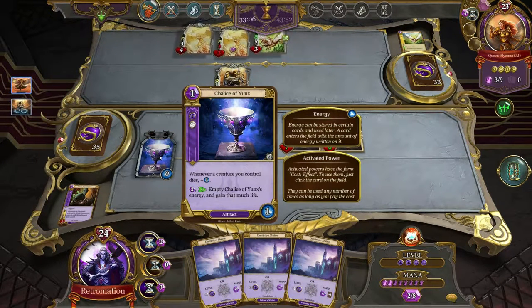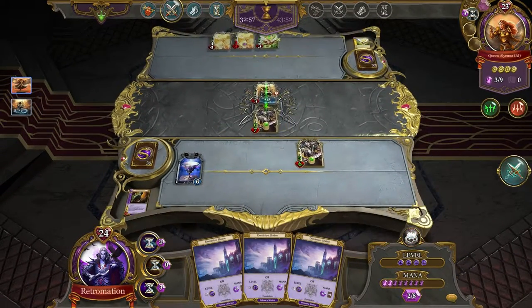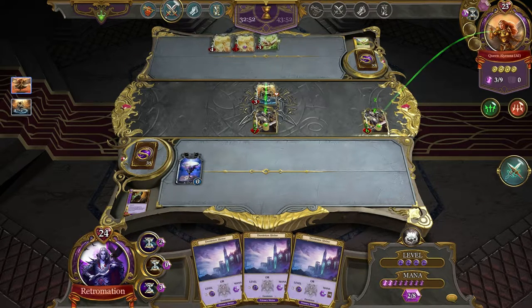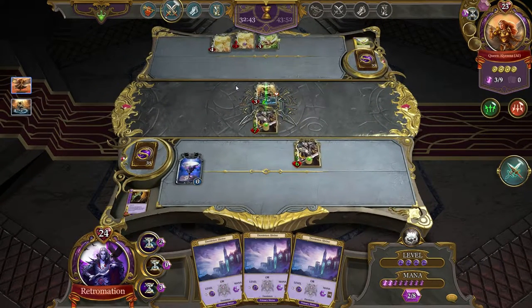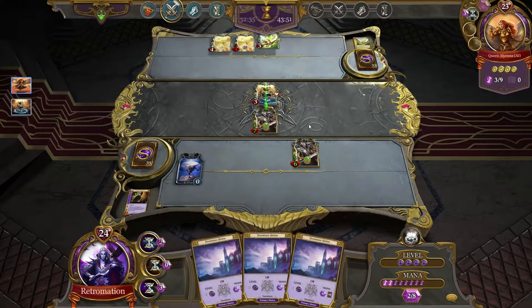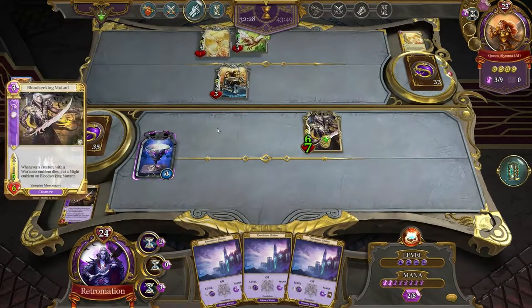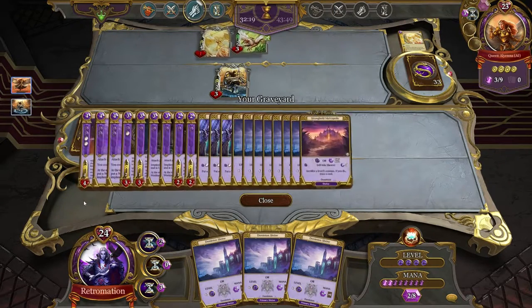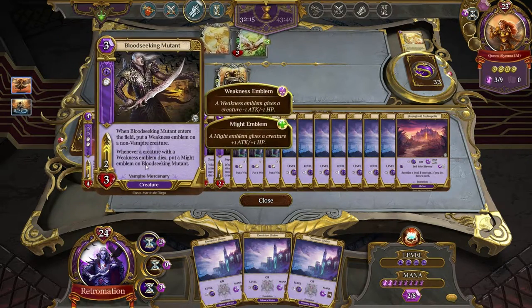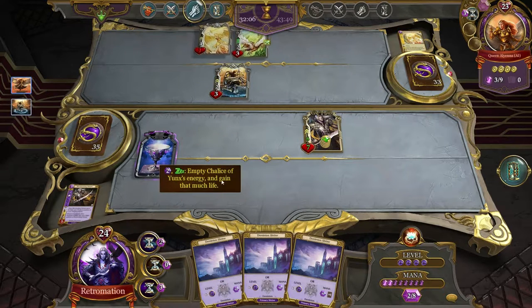Okay, well we might as well spend our energy here — that will heal us because of the chalice. Whenever a minion dies it gets one energy; pay two mana to use all of the energy to heal. We'll attack that directly. Is that a good idea, just leaving our defenses open? He'll double block. I think this one's a good idea though, because he has to sacrifice a whole heck of a lot. I'm fine with this trade. No I'm not! I'm so confused about the system — does it work that way in Magic the Gathering? It must! Maybe I've just been confused my whole life — it does the four damage and then the overflow.